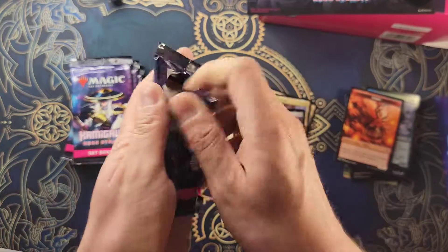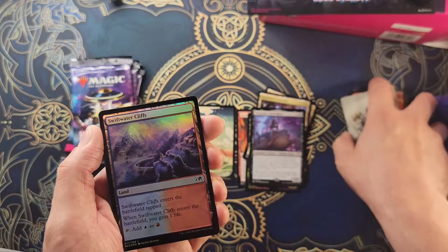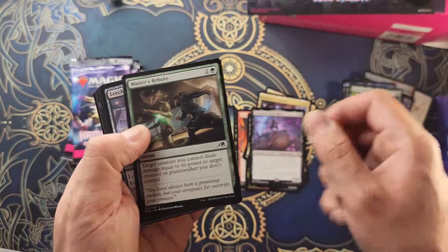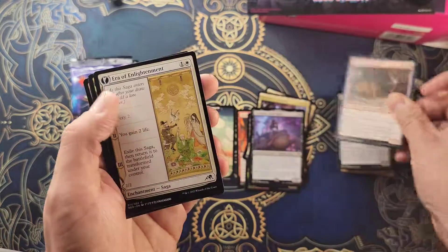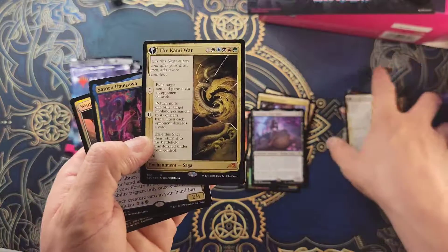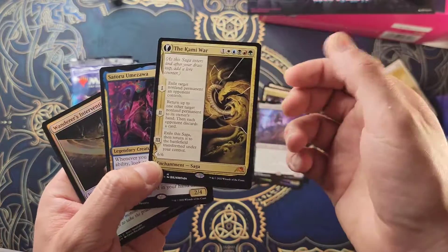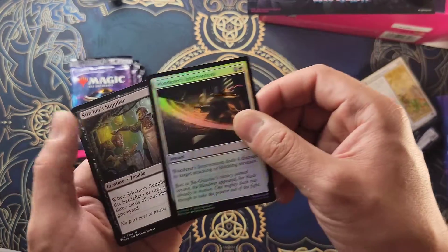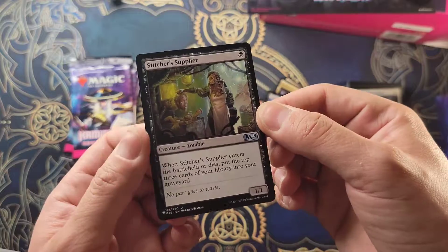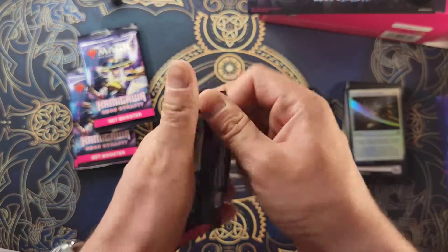Oh — Umezawa, showcase art! There we go. Cliffs. Specialist again, Ancient Fang. Enlightenment. The Kami War for a mythic — let's go! Not a good one but it's still a mythic, and we got Umezawa for the rare. Okay, so we got a mythic and a rare. And we got a card from the list — we got the Stitcher Supplier! It's not a bad card from the list, so that's what matters.